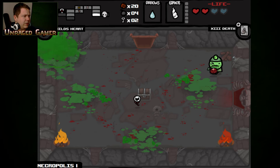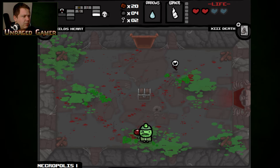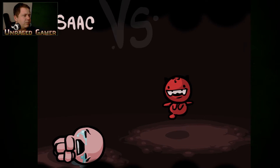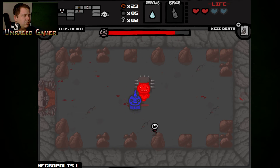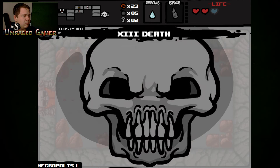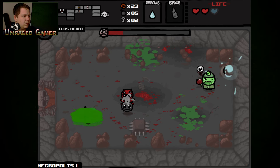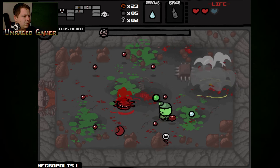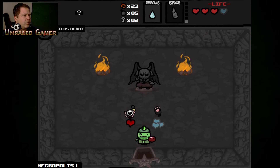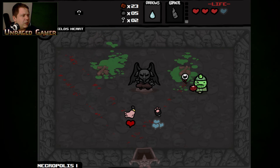I gotta shoot backwards just to put the fire out. But not for that one. Money and bombs. I'm just going to do this already. I don't have three soul hearts and I don't really want the luck foot.